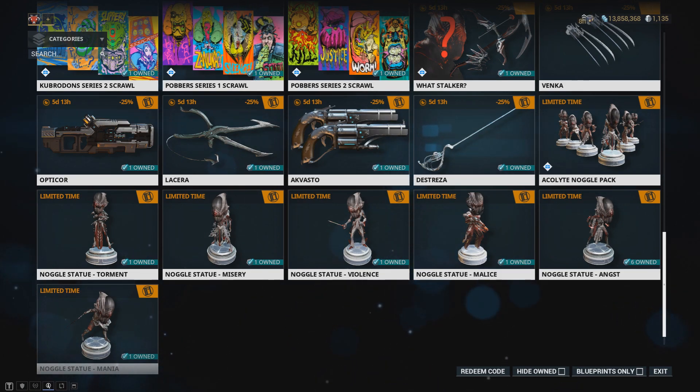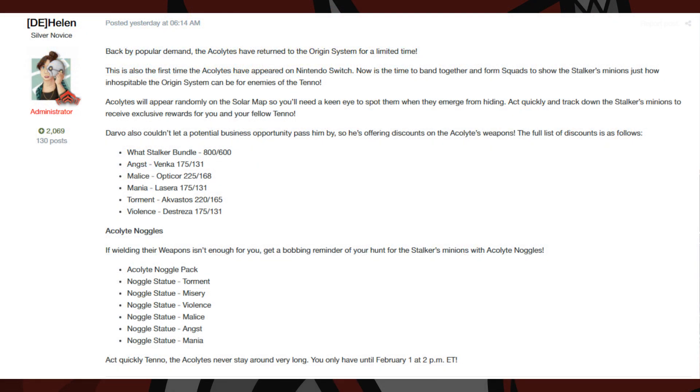The Opticore is 168 Platinum, the Lycera is 131 Platinum, the Acvasto is 165 Platinum, and the Distressor is 131 Platinum.